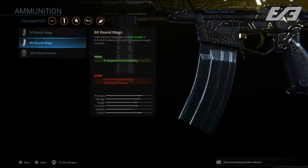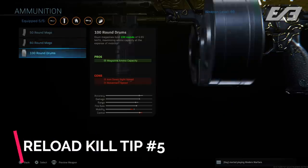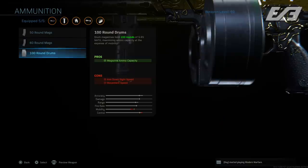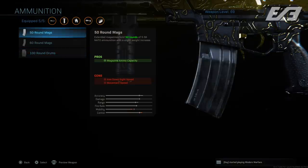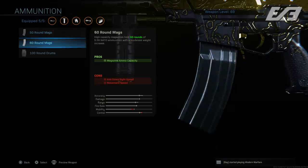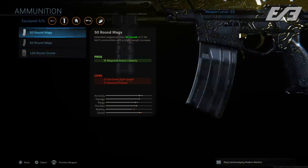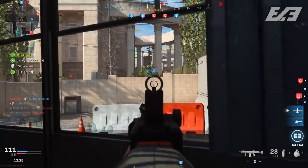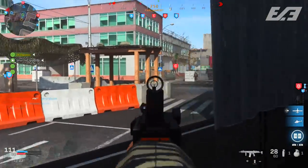Something else to keep in mind: use standard mags. This compounds on the Sleight of Hand tip. Standard mags are the quickest on reloads — when you add larger round drums or stick mags, they add time to your reload. The quicker you reload, the quicker an enemy can be back in your sights. The main goal of all these tips is simply to get yourself back into the action and secure kills as fast as possible.